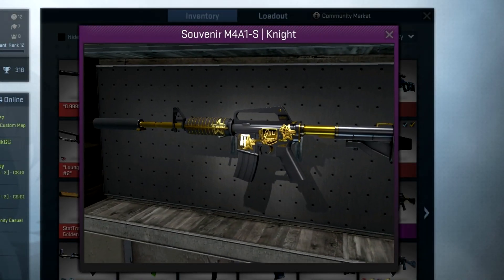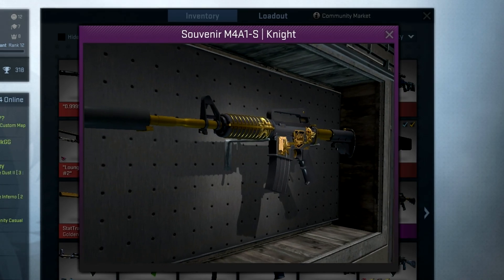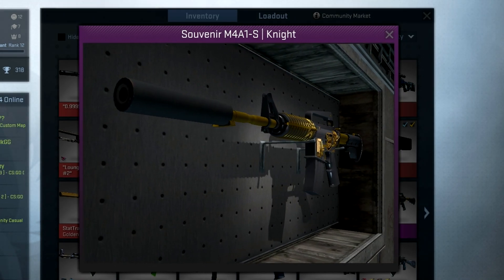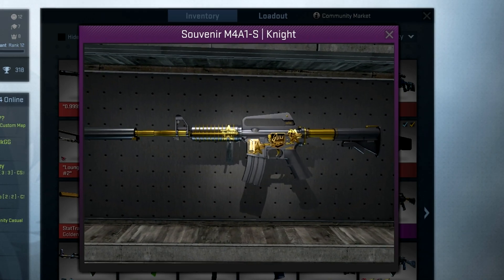So the first high tier skin that someone has unboxed is the Souvenir M4A1S Knight. This one actually has an Alu signature on it and it's also got the Star Dreamhack team stickers, which I think are pretty cool.